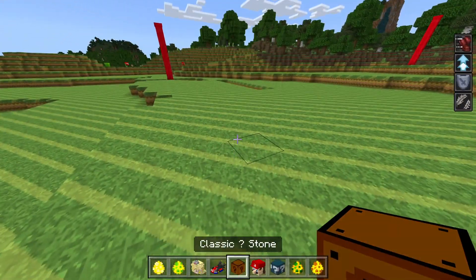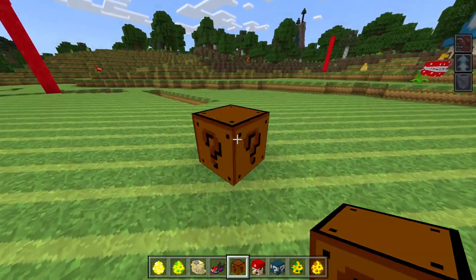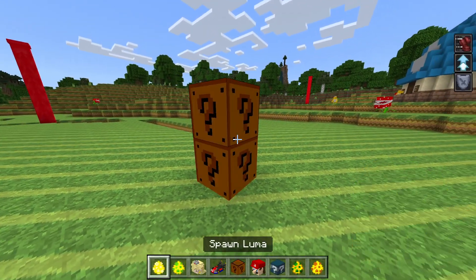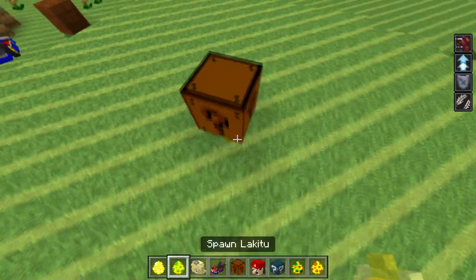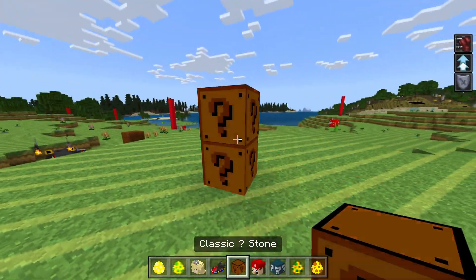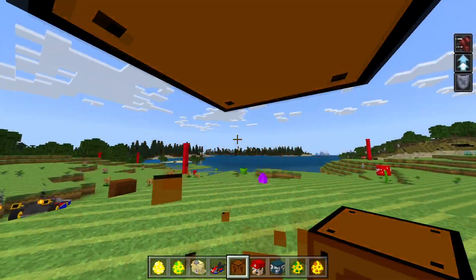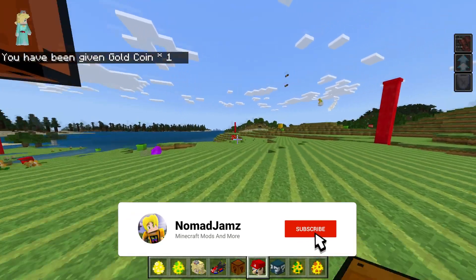We have the question block — whoa, okay she can jump really high. Let's see what happens when I hit this. I think all I have to do is stack it three blocks high, then go under it and jump. Hey, I got a coin! Excellent.